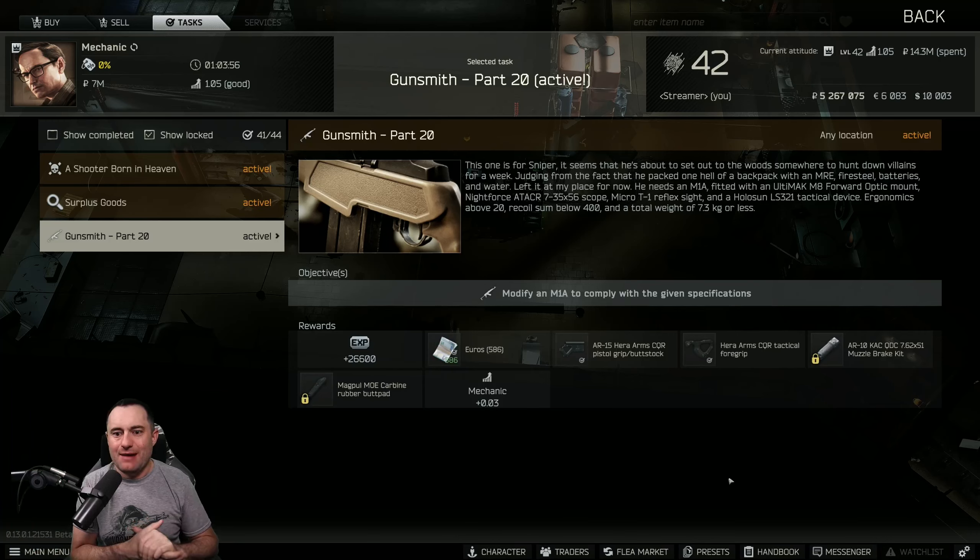A couple of things required here: obviously the M1A. It wants it fitted with the Ultimac M8 forward optic mount, the NightForce ATACR, the Micro T1 reflex sight, Holosun LS321 tactile device, ergo above 20, recoil some below 400, and total weight of 7.3 kilograms or less.